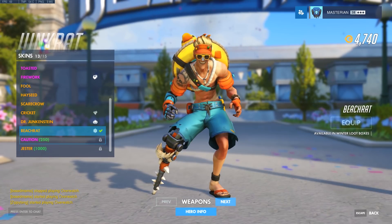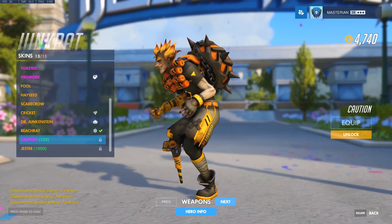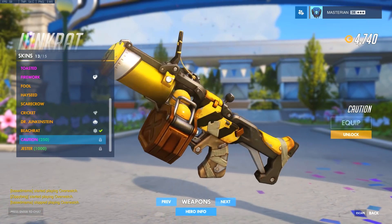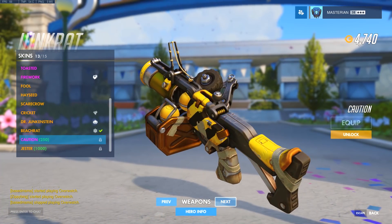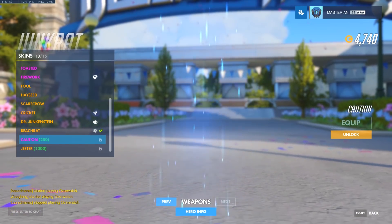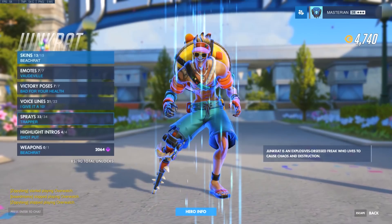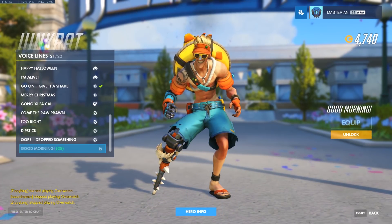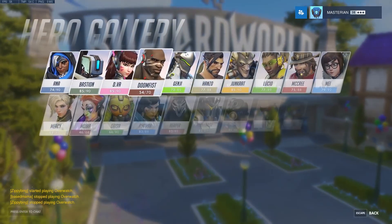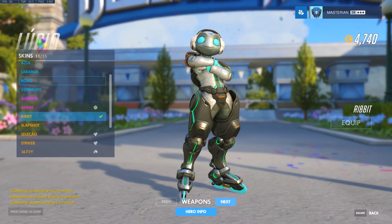Junkrat, you got a new skin — Caution. He's wearing a shirt for some reason. I really like the caution color scheme, I think that's pretty good looking. I might actually use this skin because I really like the color scheme. The orange on the tire looks pretty good too. I'm just making sure heroes don't have any other items, because for all we know one hero might have a second new item and I'd miss it entirely.